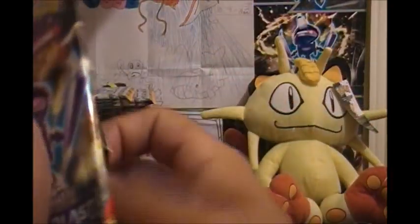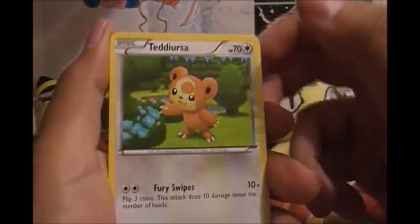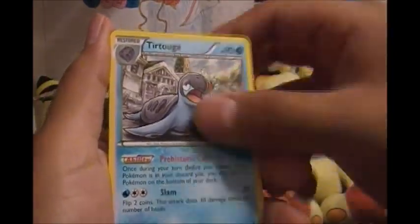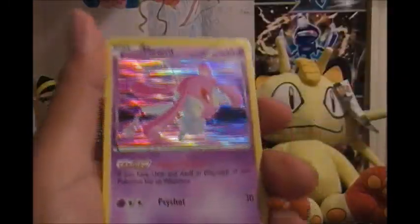Next we're gonna open another Genesect pack. So let's see how this goes. First of course we got Bagon. I got Bagon, Squirtle, Sewaddle — I don't think I need as many of that. Glalie, Tirtouga, Accelgor Energy Retrieval reverse, which is not that bad — it's actually pretty cool. And we got Mesprit hollow — that's pretty awesome.